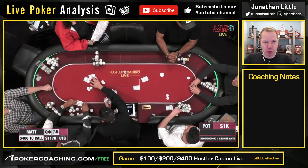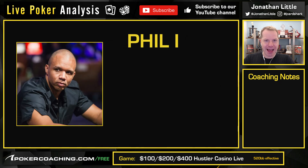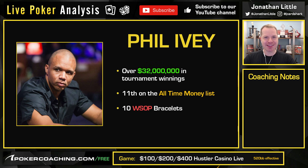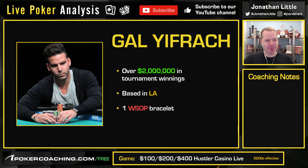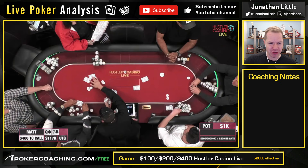This hand today features one of my favorite poker players in the world. Do you know who it is? It's Phil Ivey. He gets in there, he battles, he plays aggressive poker, and it's always fun to watch him play. His opponent in this hand is going to be a guy named Gal Yafrak — probably messing up his name, sorry about that. Two million dollars in live tournament earnings, but that doesn't matter so much when we're playing a 100, 200, 400 cash game here at Hustler Casino. Let's take a look at this hand.